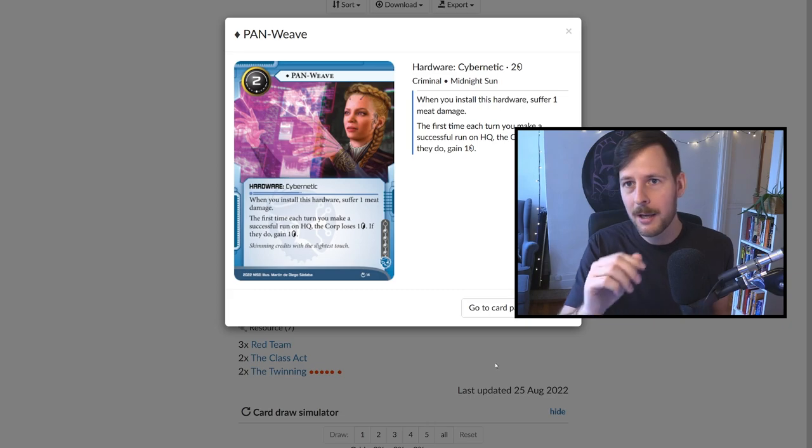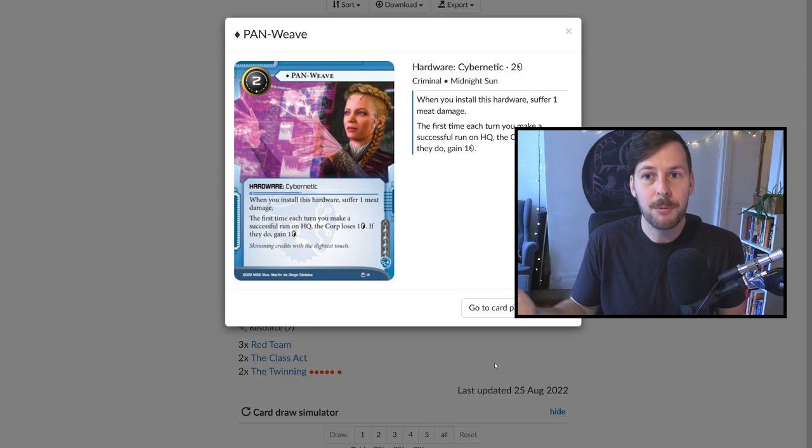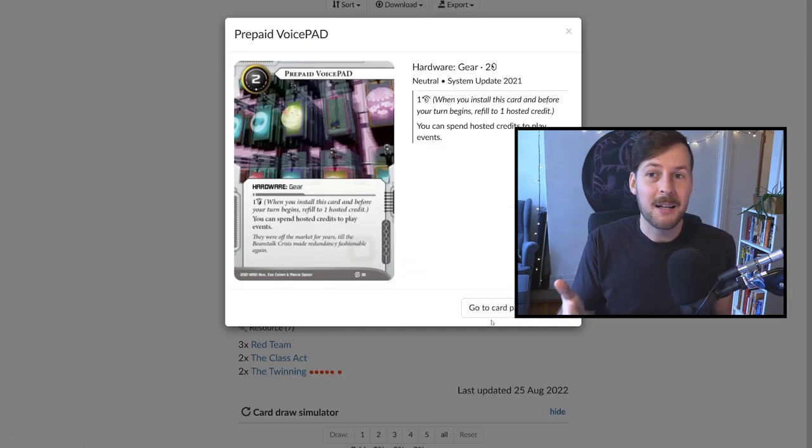We talked about Masterwork. Panweave is fairly similar to Docklands Pass. With all the Chezva, we're really good at running HQ cheaply — why not make that into credit denial? We gain money, they lose money. That's kind of all we want to do to keep fueling our engine. There are some matchups where the corporation has a good amount of economy and this doesn't do as much, but it's still probably worth installing clicklessly since it is technically an economy card for yourself — especially against corporations that don't ice up HQ and don't have a lot of money. We have a single Prepaid VoicePad — a lot of this has to deal with the Twinning. This is a recurring credit. We install it for one credit with AZ, so it's not even credit negative the turn you install it. We have fair few events that all cost some amount of credits, so this isn't too bad.